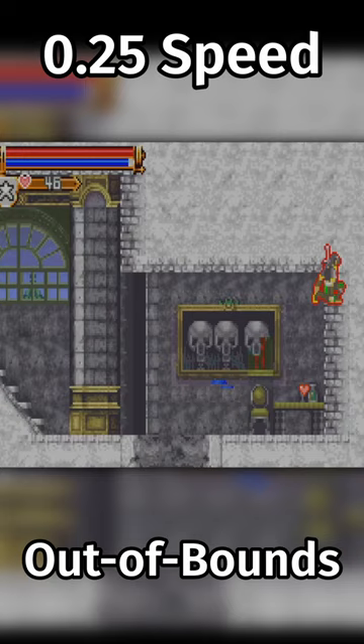This speed clips them into the wall, giving them access to out-of-bounds load triggers. These out-of-bounds load triggers connect the castle in arbitrary ways.